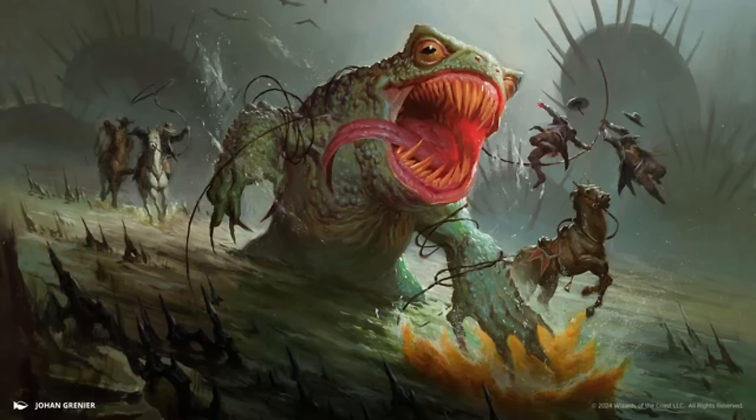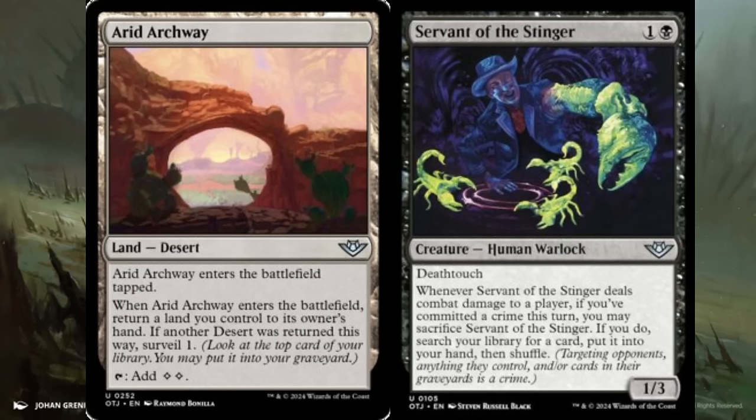Rounding the corner on uncommons — just three more. Arid Archway is a desert land that enters tapped. When it ETBs, return a land you control to your hand — if that land was a desert, surveil one. It taps for two colorless mana. Reminiscent of the bounce lands from Commander, it's really good in landfall strategies. Any land that taps for double mana is always exciting, and in your desert deck the surveil is extra candy.